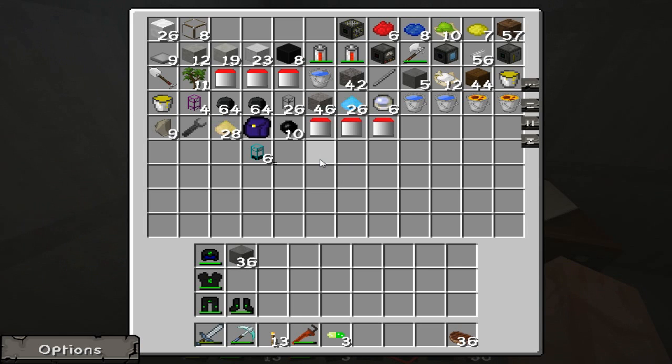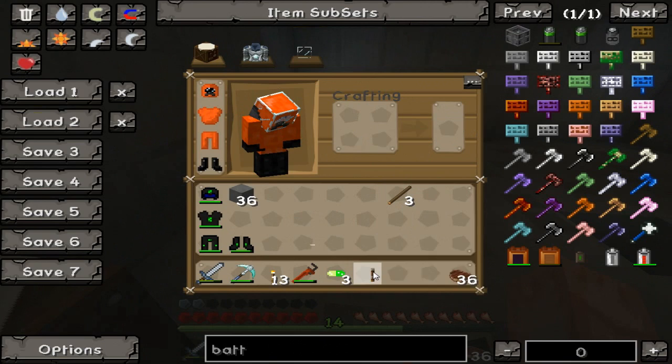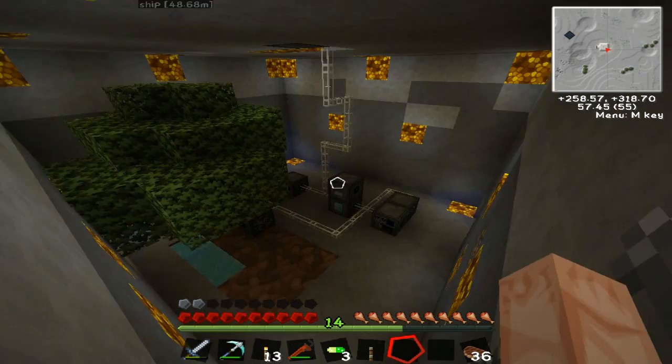I need cobblestone and some wood. A couple pieces of wood sticks — two wood sticks, one there, one here — and that makes a lever, which is enough to put on. I'll put the lever there and be right back. Back now — I got two types of cables because I've never done this before. I don't even know if it's possible.